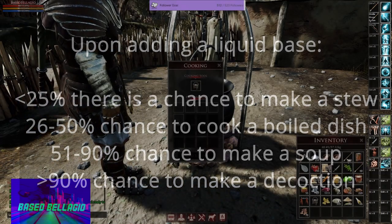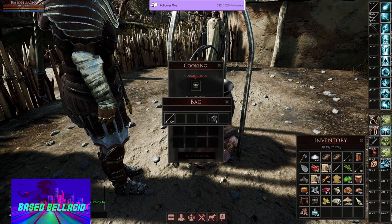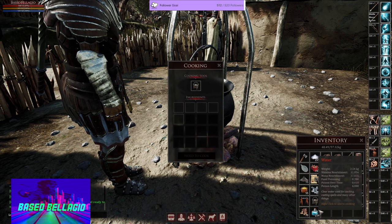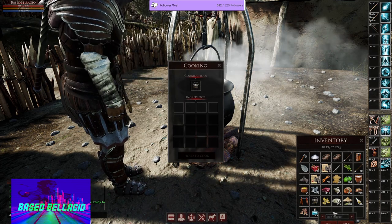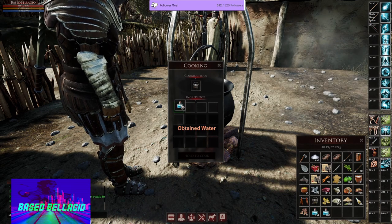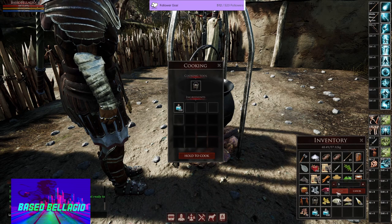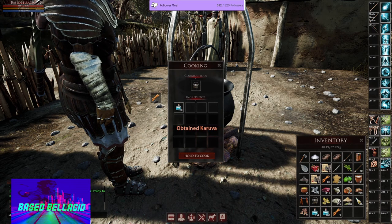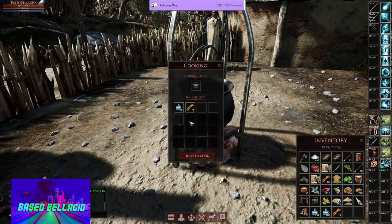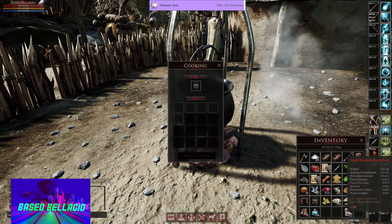Let me give you an example. We have 254 water. If we take 100 water and just 9 karuva — that's definitely more than 90% water — and we hold to cook it, it should make a decoction. As you can see here: sapid karuva decoction.